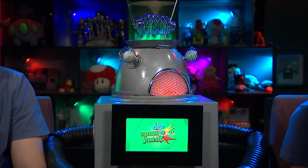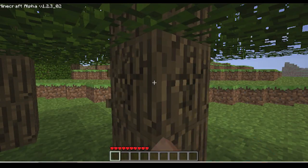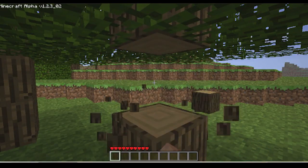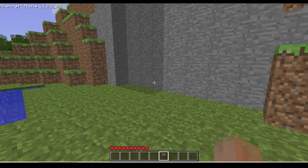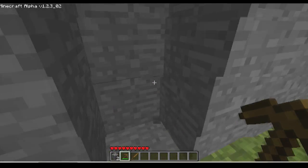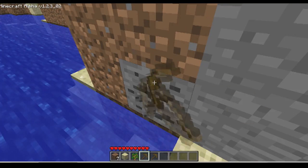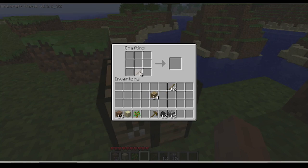Before you can rearrange all those blocks into crazy castles, you'll need some tools. The very first step is holding down the left mouse button on a tree to get some wood. Press I for inventory and drag blocks on the crafting panel to make new items — the trick is to lay items out in the right pattern. First, make some lumber, then a workbench, then sticks and a pickaxe to get at some stone.